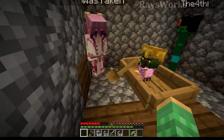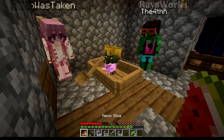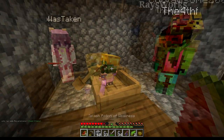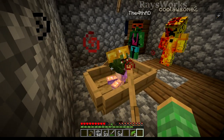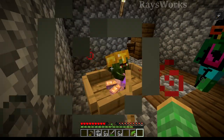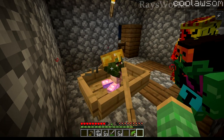We've got the villager zombie up here and we're ready to cure it. We grab the weakness potion as well as the golden apple, throw out the splash weakness potion, and give it the golden apple. Now it'll start to convert — it will take a little while and then we should get ourselves a villager.